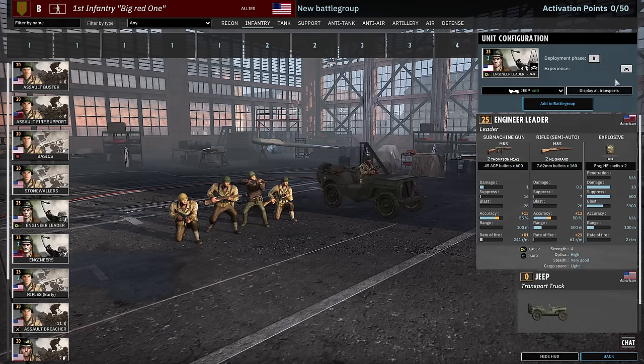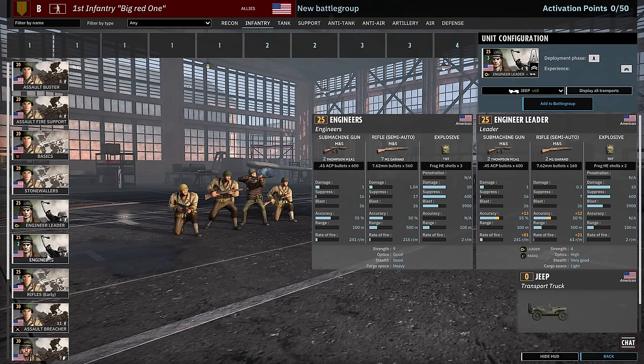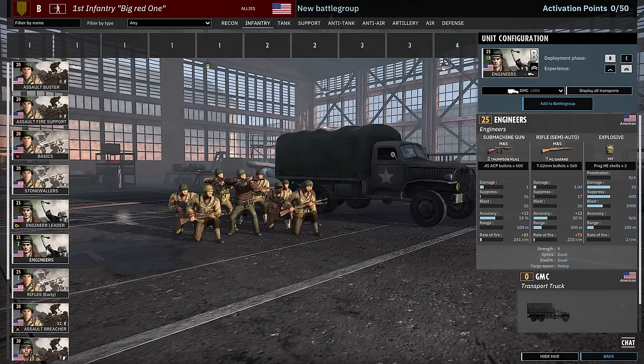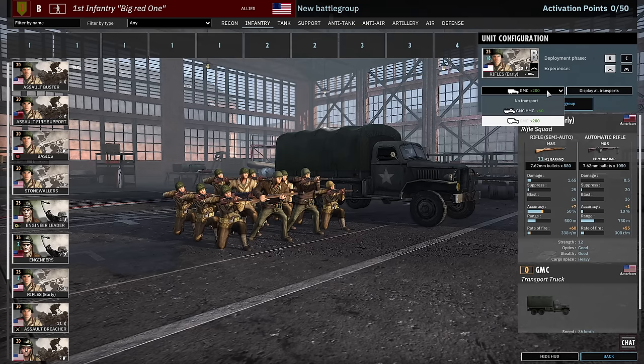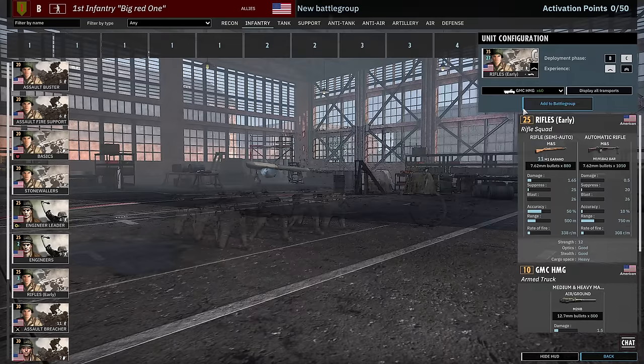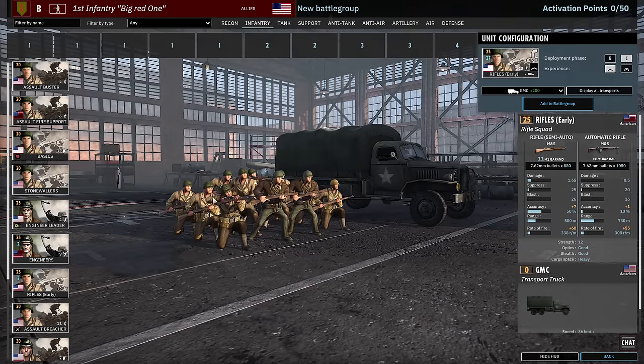Then we move on to the Engineer Leader, which comes in at 2 vet — really nice — and they have TNT. So actually really nice to have a 2 vet leader with TNT. Then we've got Engineers available from Phase B and C, with 12 and 18 availability. These do get free vet because availability is higher than usual. Then Rifles Early at 18 and 27 at 1 vet, which can be brought in with the GMC HMG that has a 50 cal on it — not really worth it usually though.